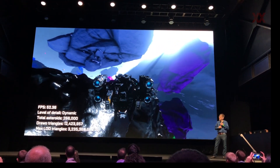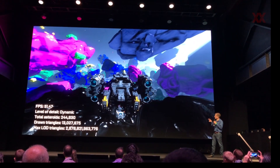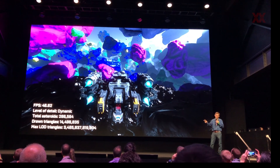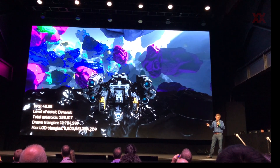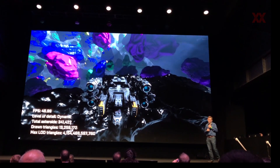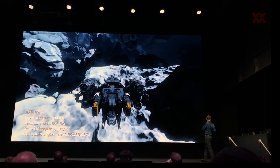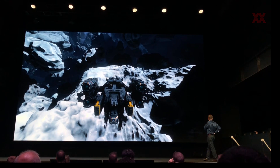That's where this LED calculation comes in — for every asteroid, the GPU is going to look at how big it is on screen, and it's going to pick a different version that is less detailed, potentially, if it doesn't need to use the full detailed version. Can you switch to showing the version with the LED forced to a really bad one?